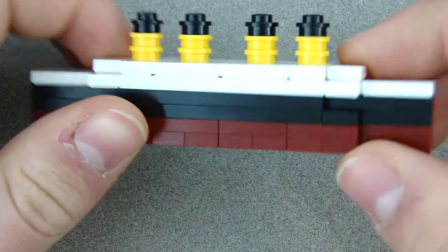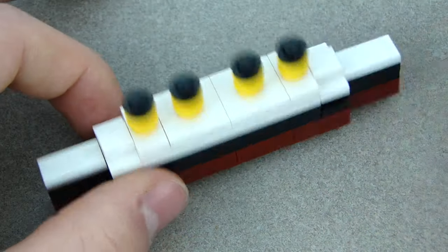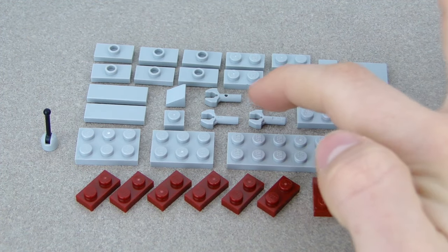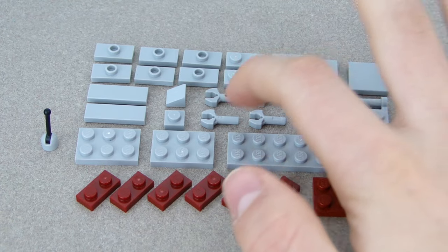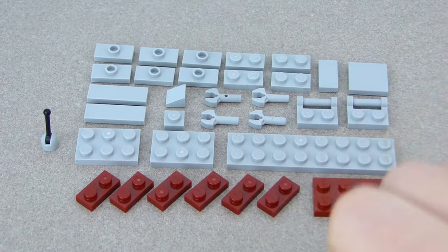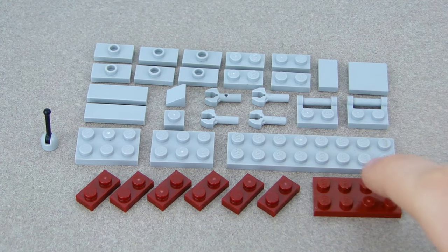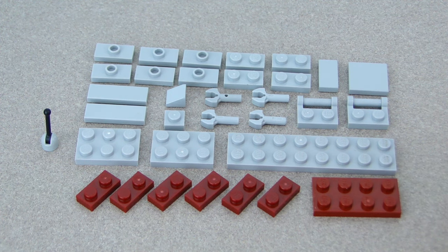Let's move on to the battleship. These are all the pieces you'll need — most are easy to get. The clipping pieces in light blue might be a little harder to find. The two-by-four can just be four one-by-twos if you don't have it.